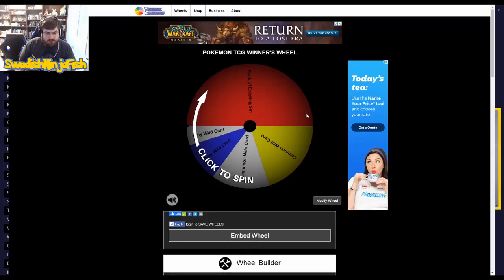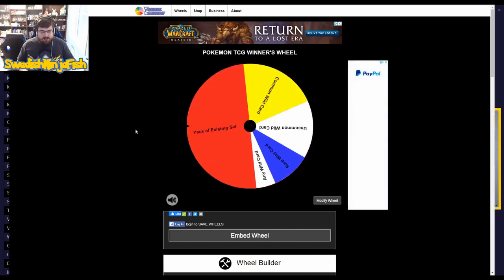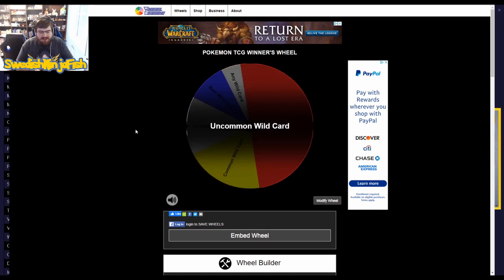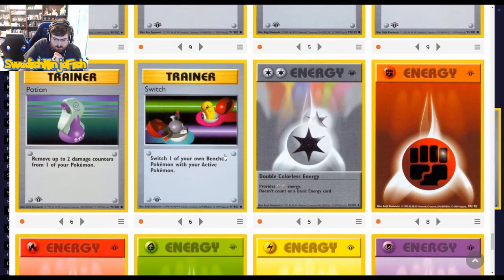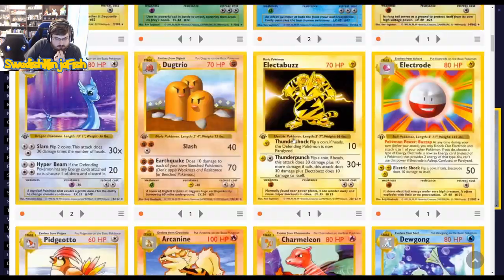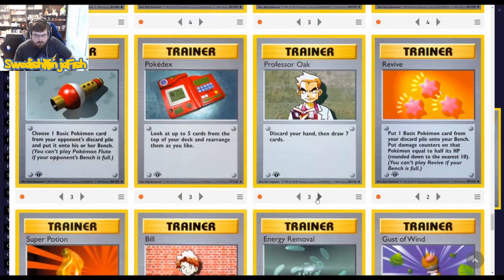All right folks, this is the wheel. We got our packs — any wild card, common, uncommon, and rares. Let's see what happens. I'm gonna rub the hands for luck, like rolling some dice. Uncommon — interesting. I think what we'll be looking at is Trainers. The thing that was lacking, really, was just a fourth Professor Oak. I wish it was a pack opening or that rare, because that would have been an easy choice. We will go with that.